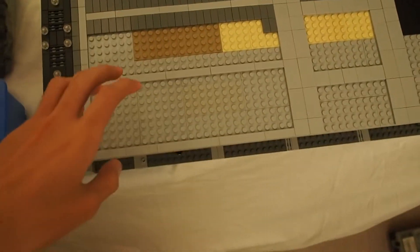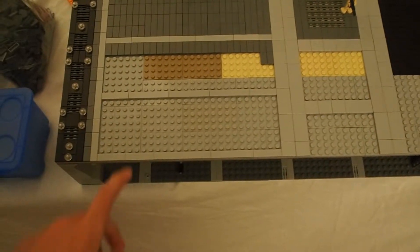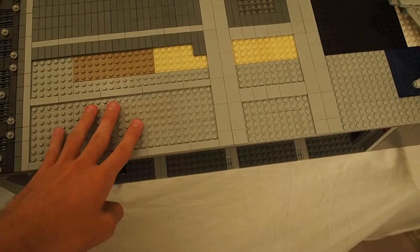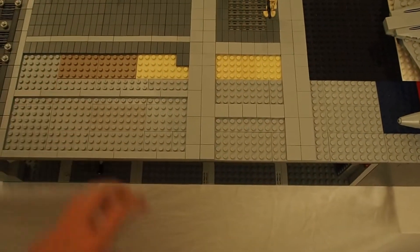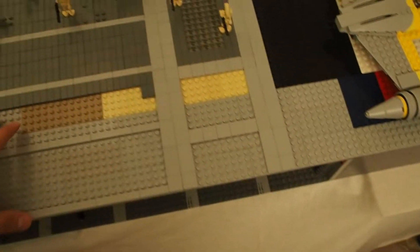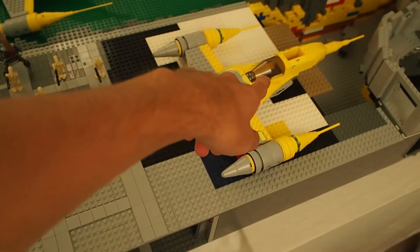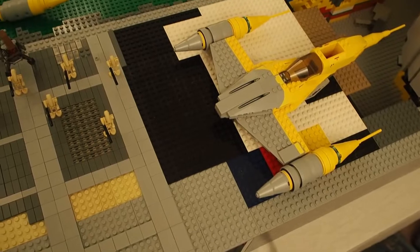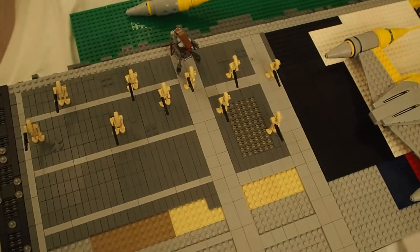We are also going to use four Naboo guards and nine pilots in the hangar. Those will be stationed around here, and some pilots will be in their starfighters. Let me tile these off and I'll get back to you guys when I have some more progress done.